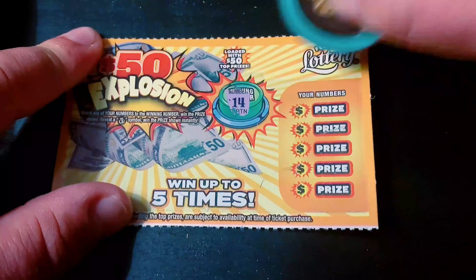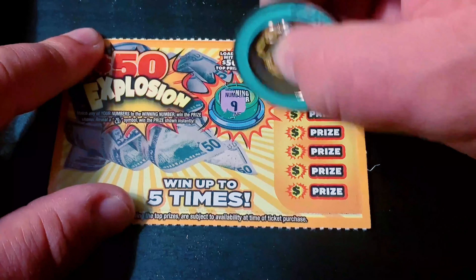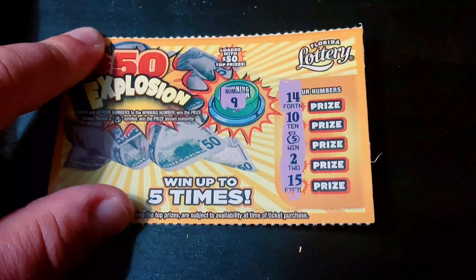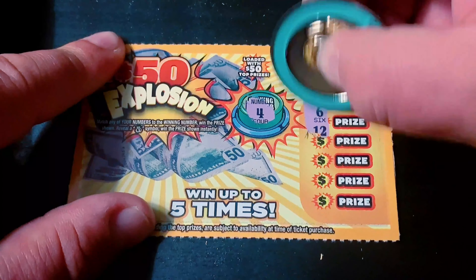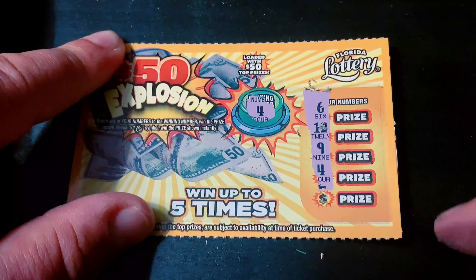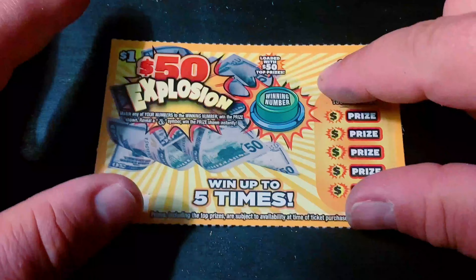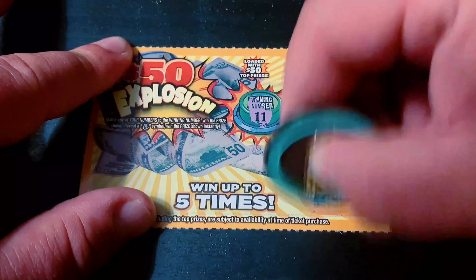These go quick. Got the money bag symbol — that's a dollar break-even ticket. This is a $90 session; halfback is $45, that's my goal. Back-to-back win — the matching four, another buck. I can do better than a break-even ticket. Let's prove it. And I didn't prove it. I'm a flop.